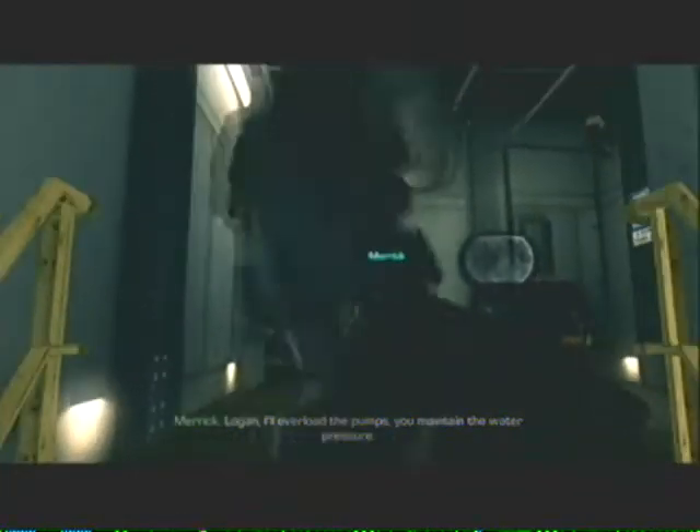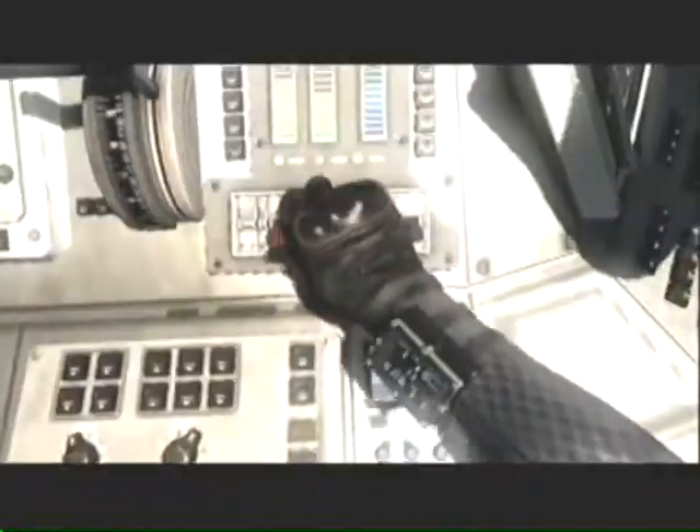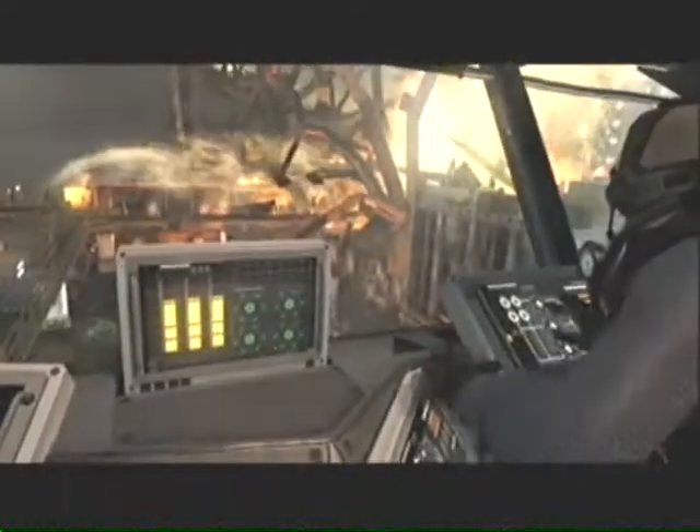What this achievement requires you to do is blow the pressure valves on your first attempt. The way to do this is you have to keep the bars in the green. Once Merrick opens this door, you'll have to push this dead body off the console and flick all these switches up.